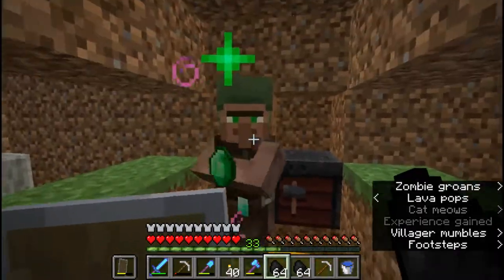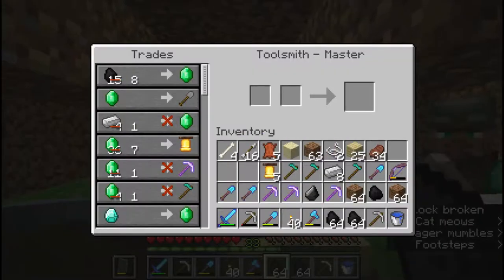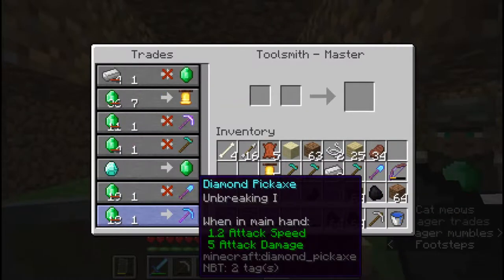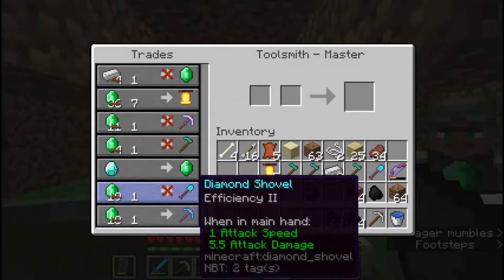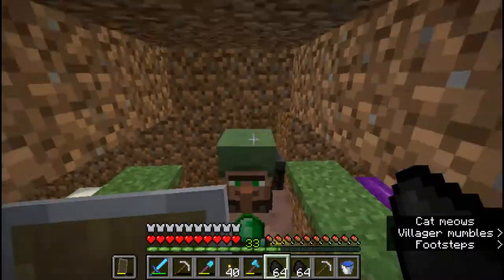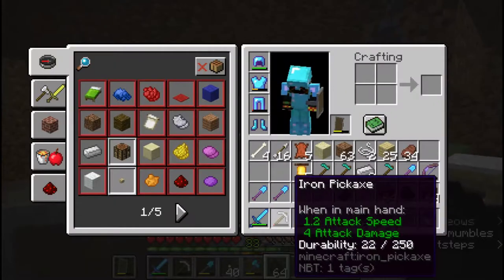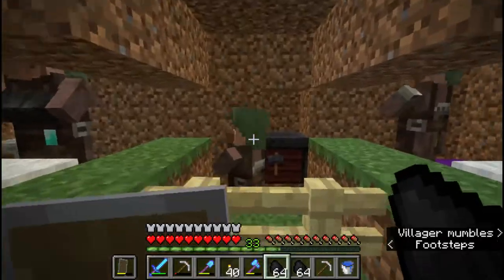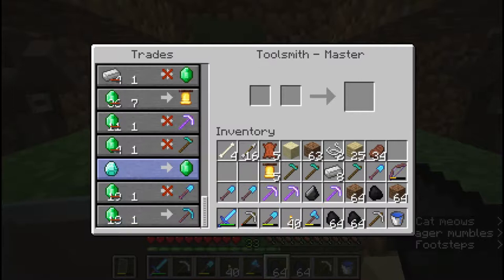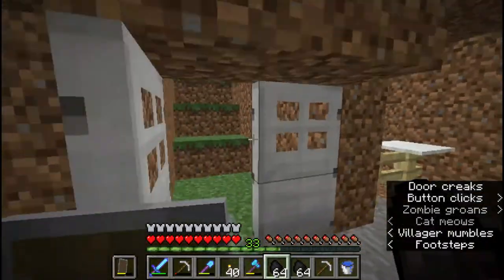As you can see, I am using up a lot of my emeralds currently just because I really do want this villager to offer something good. After all of that, I am breaking one diamond pickaxe — after all of that, seriously. But it is still nice because at least now when I want a pickaxe, I can get one with Efficiency 2. No way. After all of that I am breaking one diamond pickaxe.